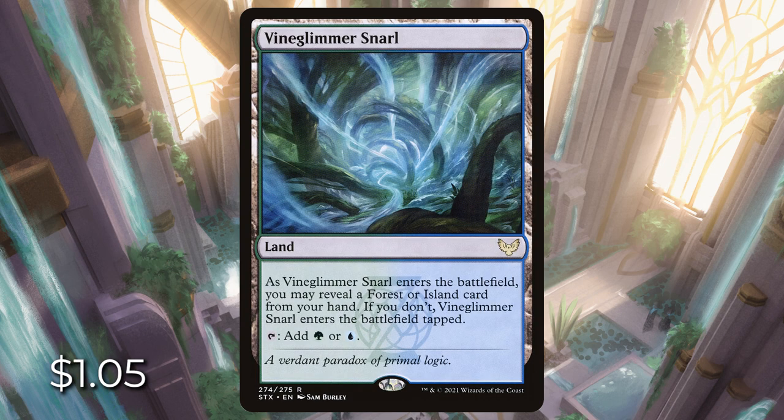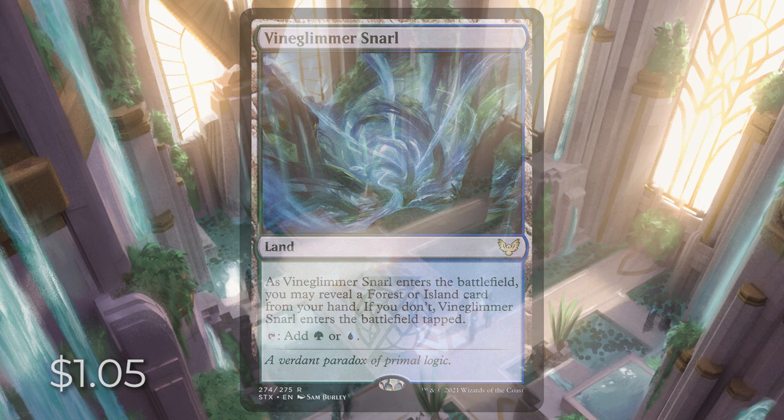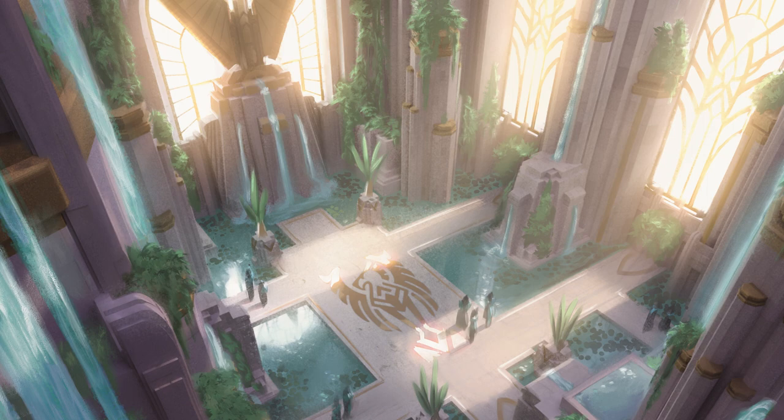Next is Vine Glimmer Snarl. When it enters the battlefield, we can reveal a forest or an island card from our hand. If you don't, this enters the battlefield tapped.